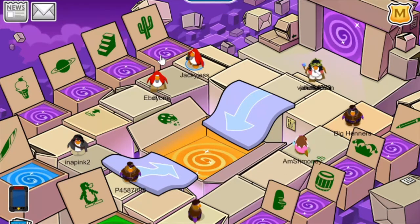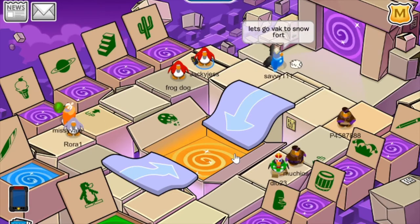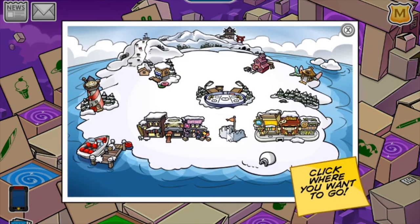And finally, the last portal you can go into is this western one. Got the bubbles in the back. And that is it for all of the portals in this box dimension. If you want to exit, just head out into this portal right here — it will take you to the map where you can go to any room you like.